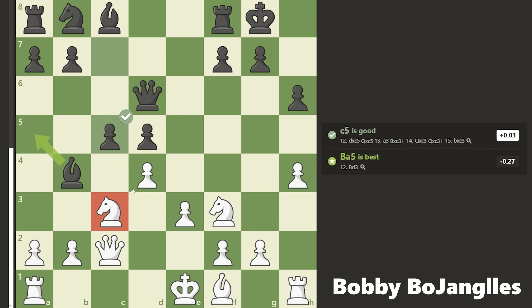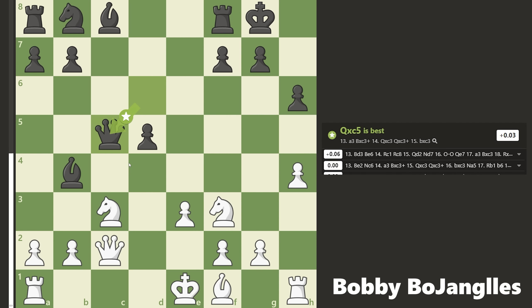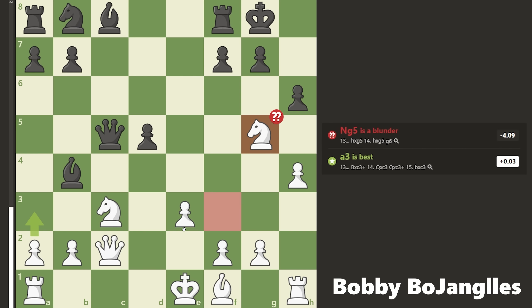Instead of developing, they go for c5, thrusting forward with the pawn trying to break open my center and add some pressure to the knight. But it's just not very sound because they haven't developed. I decided trading it off is best, and now I play the move knight to g5, currently threatening checkmate in one, so they basically have to take.